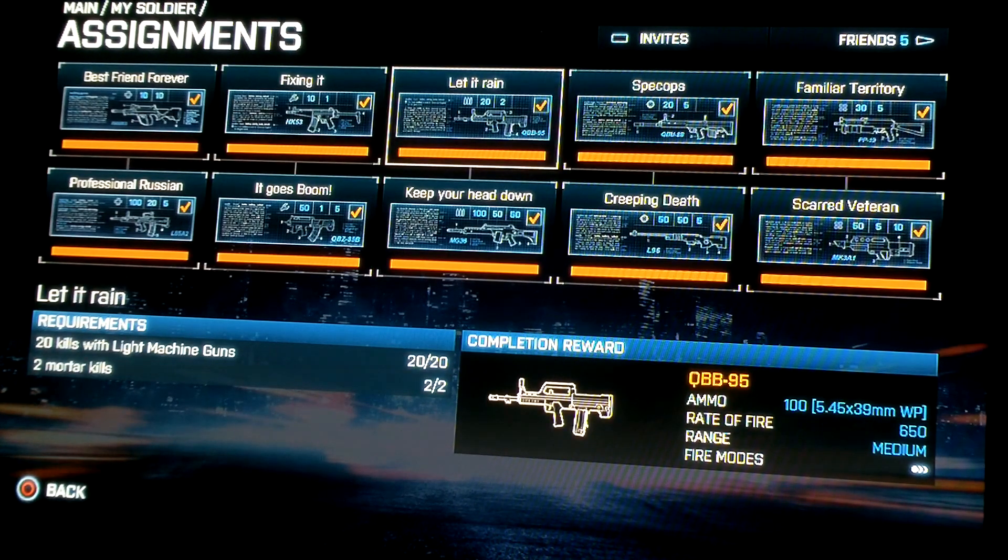Moving on to the QBV-95. This gun I didn't really like — it's more a mix of an assault rifle and light machine gun. For its rate of fire, I think the damage it does is not really good. It's slower, but it's really up to you how you play. 20 kills with the light machine gun — that was easy. And the mortar kills, I usually do like a Rush with it — Wake Island or any map works for the mortar kills.